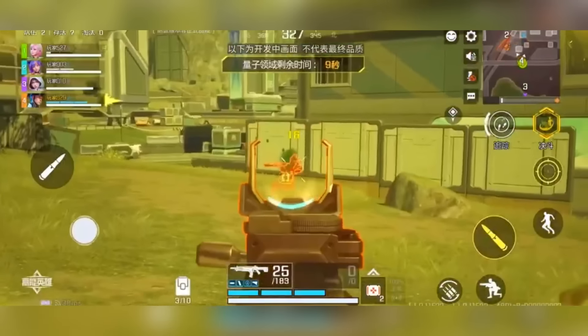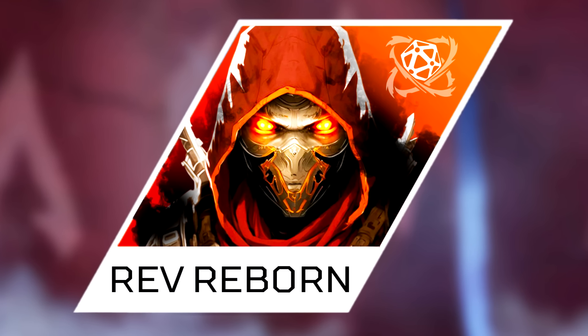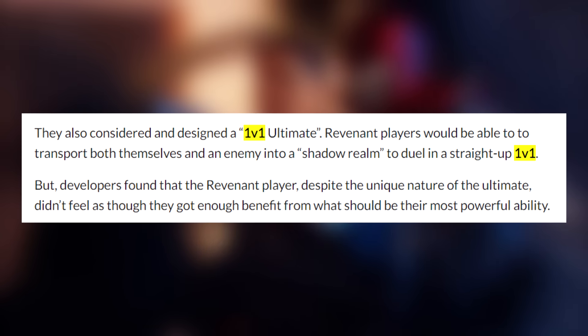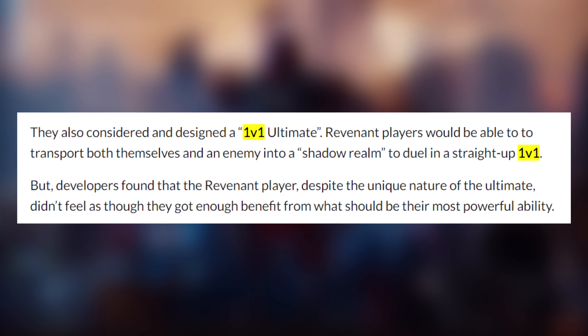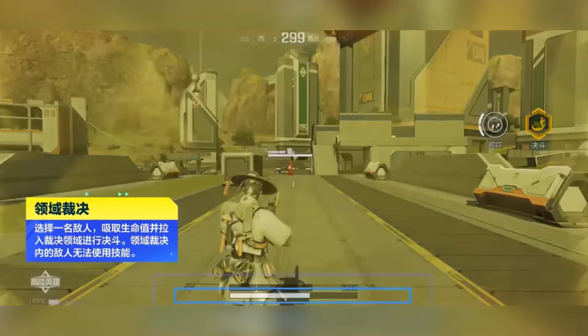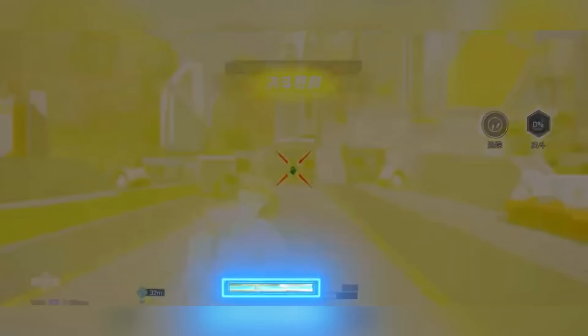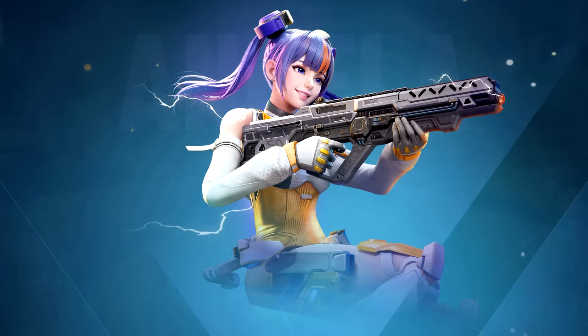Those of you may recognize this ability as one the devs were testing for Revenant Reborn. Back when Revenant Reborn was being worked on, he had an ability where he could pull someone into the shadow realm for a 1v1 duel — it was called the shadow chamber. It looks like High Energy Heroes saw this unreleased ability and decided to implement it into their own game, letting us see what this ability would have been like.